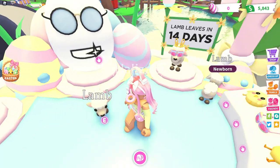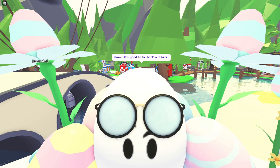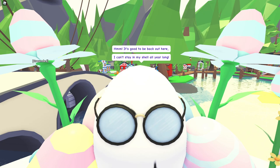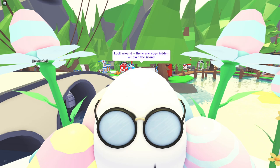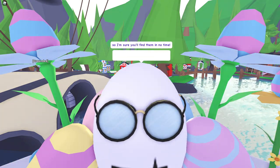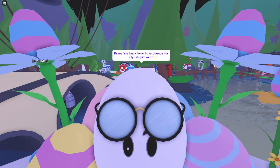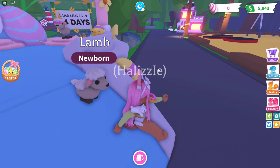Let's talk to Mr. Egbert. He says: 'It's good to be back here — I can't stay in my shell all year long. Look around, there are eggs hidden all over the island, but birds are not actually good at this so I'm sure you'll find them in no time. Bring them back here to exchange for stylish pet wear!'